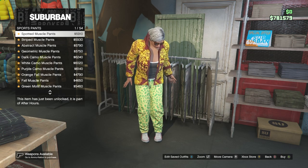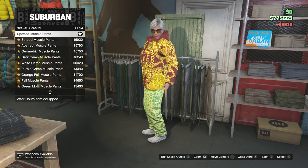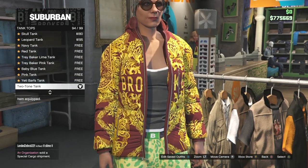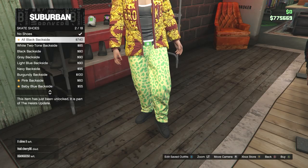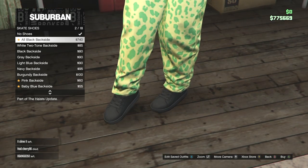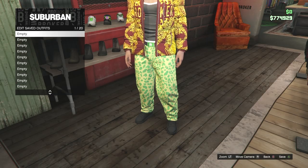Next, head over to the glasses section and under casual glasses, purchase and equip the copper marbles. Next, for pants, under sports pants, purchase the first one — the spotted muscle pants. Then head over to the top section and under tank tops, purchase and equip the two-tone tank. Finally, head to the shoes section and under skate shoes, purchase and equip the all black backsides.